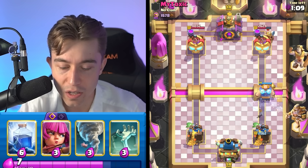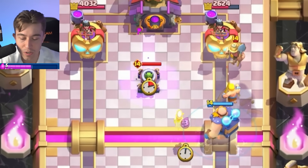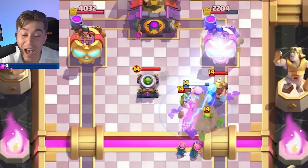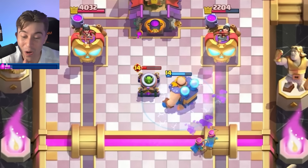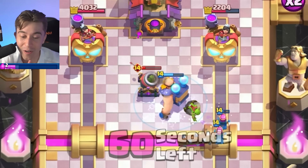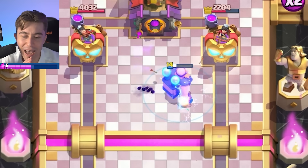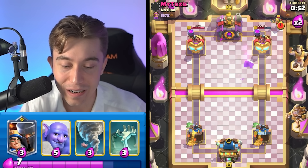Let's go for a Barbarian Barrel here just to cycle a little bit, then go for Archers to snipe some Mortars, and then go for a Lightning. We're going to kill the Goblins way faster, knocking away the Miner too — shoveling that thing in the ground. The Archers are going to die to the Goblin, but it's fine. He dropped the Mortar in the right spot, so we don't get any chip damage here.